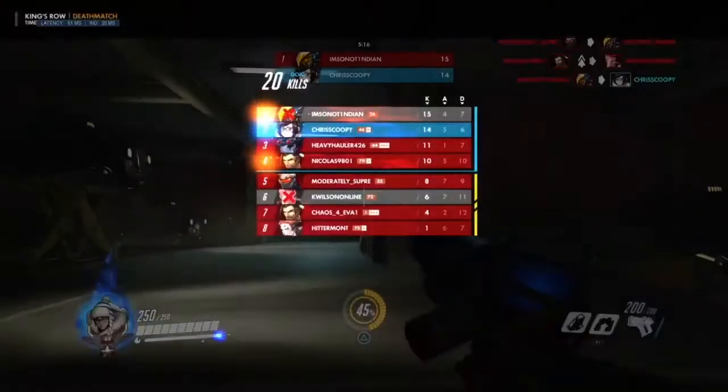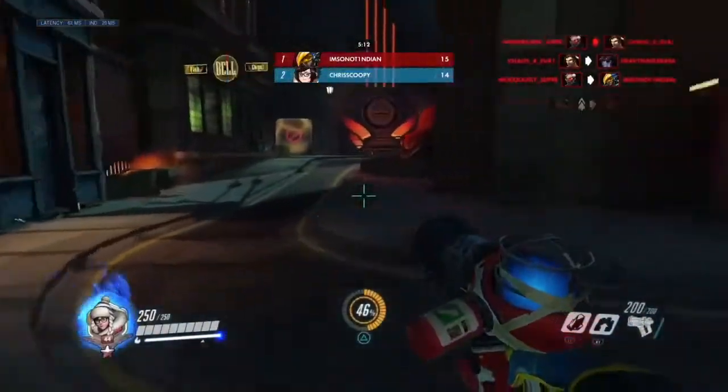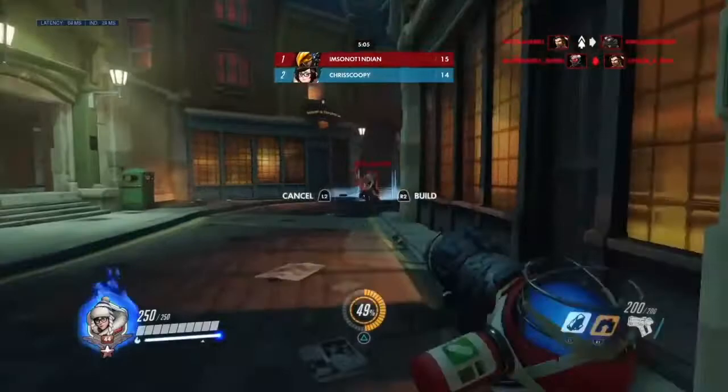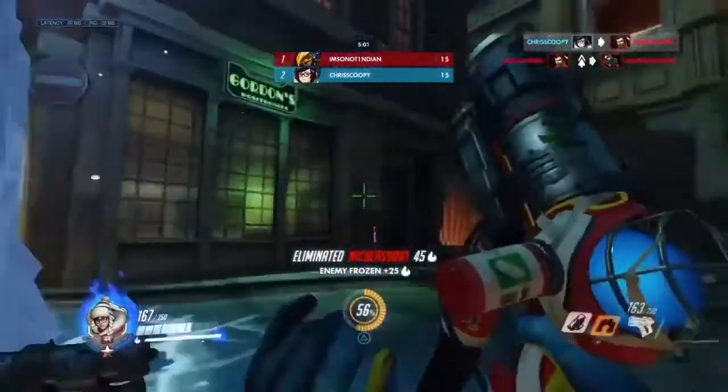Now for the top 5 best abilities in the game. At number 5, we've got Soldier 76's Biotic Field. You heal yourself and your allies at a rate of 40 health per second. For context, this is almost 4 times the amount of healing Lucio does in a second.